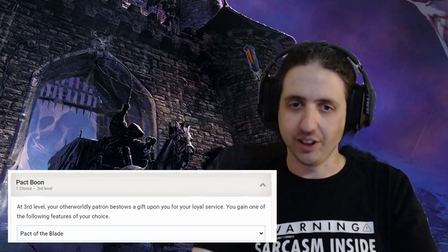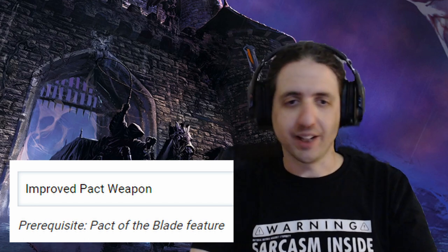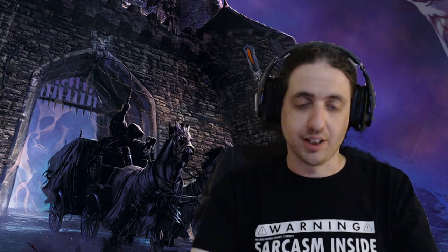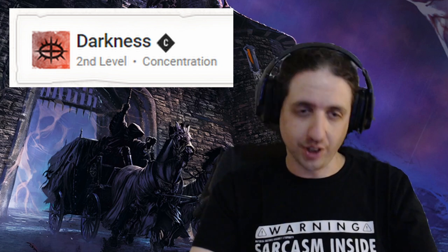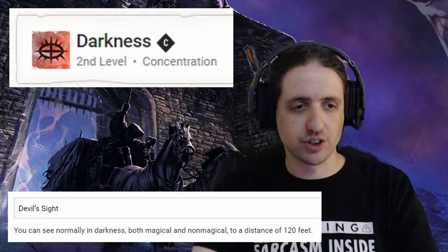Next, we take Warlock 3, pick Pact of the Blade obviously — Hexblade and Swords — and switch out Armor of Shadows for Improved Pact Weapon. You're level 4 now and you should be able to buy yourself a breastplate, still keeping your AC at 16. A magic weapon right now is much more important than magic armor. For a new spell, pick Darkness, and you finally have access to the warlock invisibility combo: put Darkness on yourself, Devil's Sight sees through it, and the advantage/disadvantage scale shifts twice in your favor. Pop that on top of Armor of Agathys, and even if they manage to hit you, it's gonna hurt.